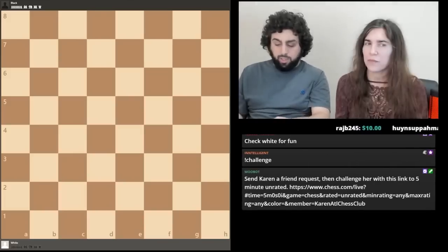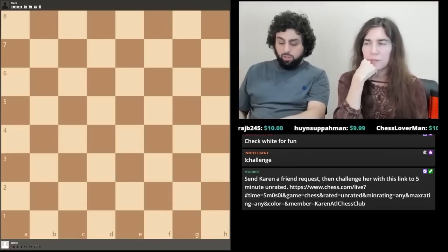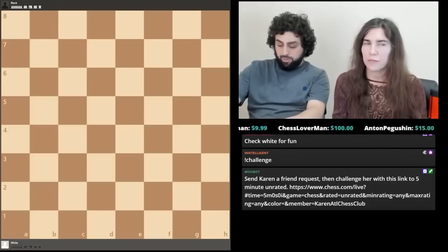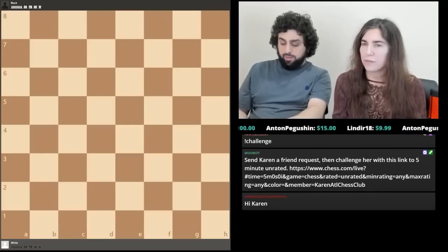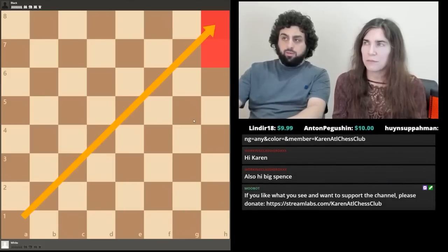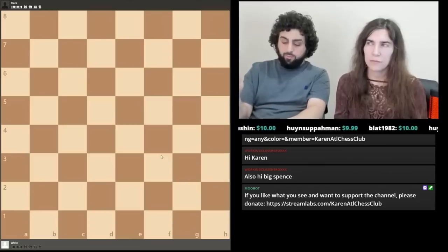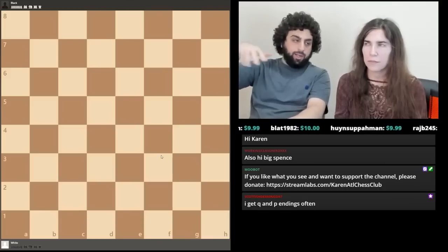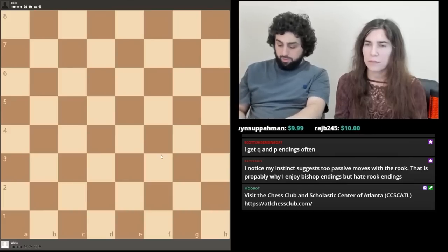Now let's talk about queen versus king and pawn. One side will have a queen, the other just a pawn. This is no contest especially if the stronger side's king is close to the pawn, but even if the king is on the other side of the board the queen can sometimes beat king and pawn. When the pawn is on the seventh rank, there are two ways to win: the queen lands on the pawn's queening square and takes it, or the queen forces the weaker side's king to step in front of its own pawn, then you slowly bring your king up.